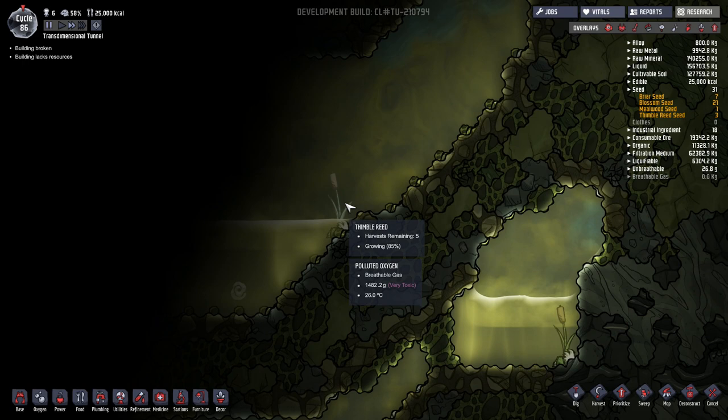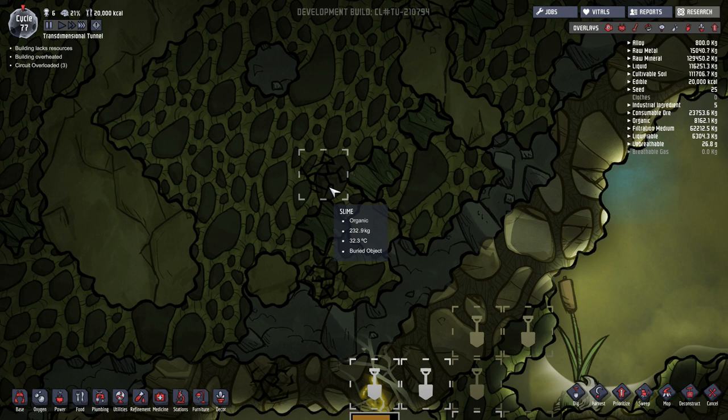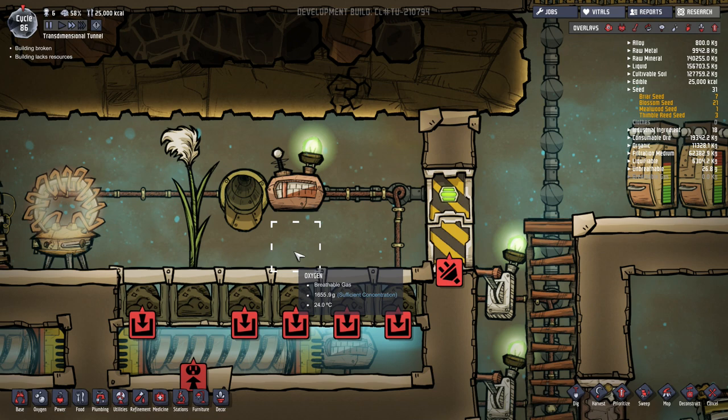However, they tend to be scattered pretty sporadically, so just harvesting could be a bit of a challenge because you have to run everywhere. That's where the farming aspect comes in, similar to when you're trying to get food crops. You can also find seeds in the swamp biome by looking for cracks in the ground. These cracks will often hide a buried object — it's not always going to be a plantable seed, but you can often find seeds located there. So if you can't find any more Thimble Reeds that are actually growing, you can try digging for these cracked areas, and that will help supply you with seeds as well.